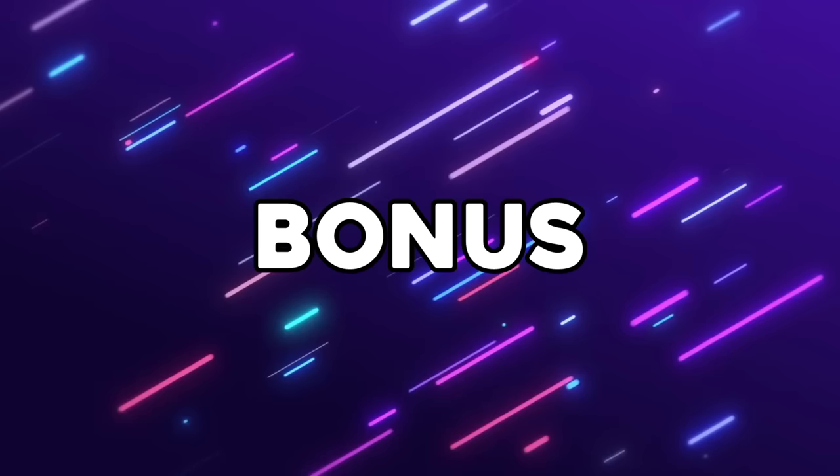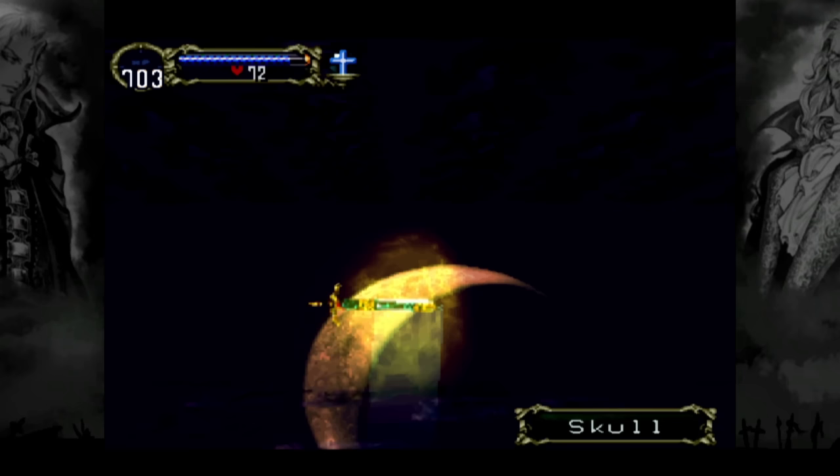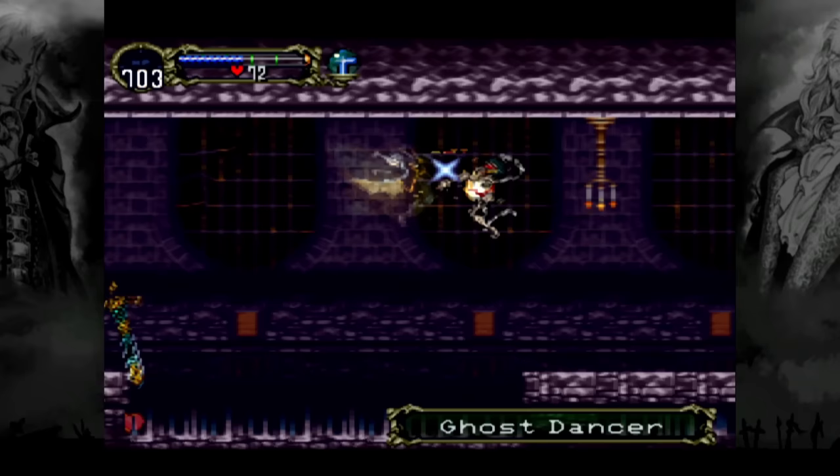A couple of bonuses for you. First, Castlevania Symphony of the Night's Poison Mist Form. It's kind of pointless, and it's a huge pain to get. It makes it so your Mist Form can hurt enemies, but the only way to get it is to beat the toughest boss in the game. And at that point, you just kill most things with one hit anyway, so there's not really a lot of point to the Poison Mist Form.